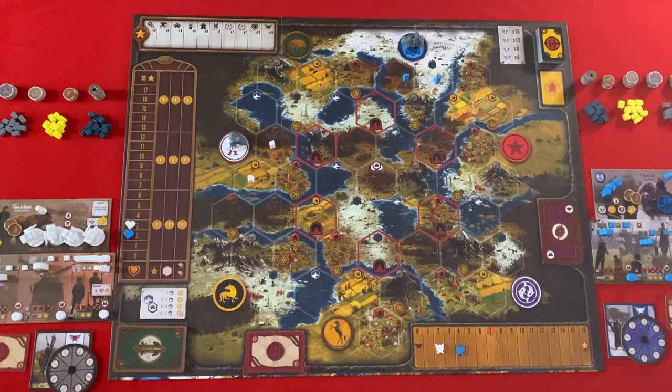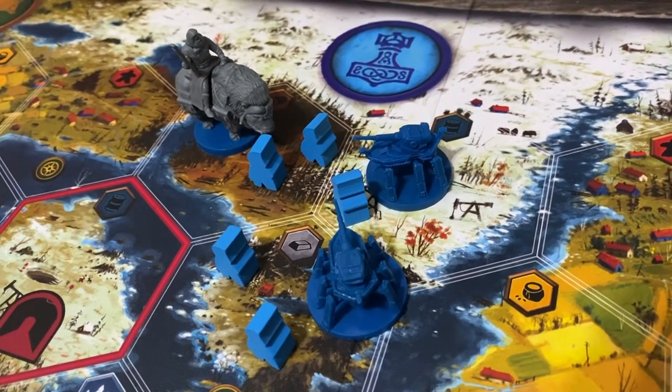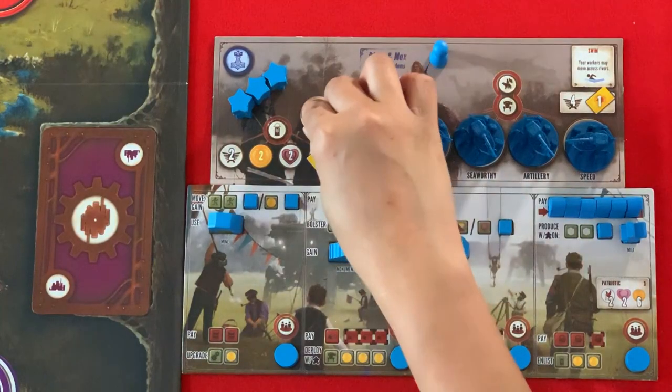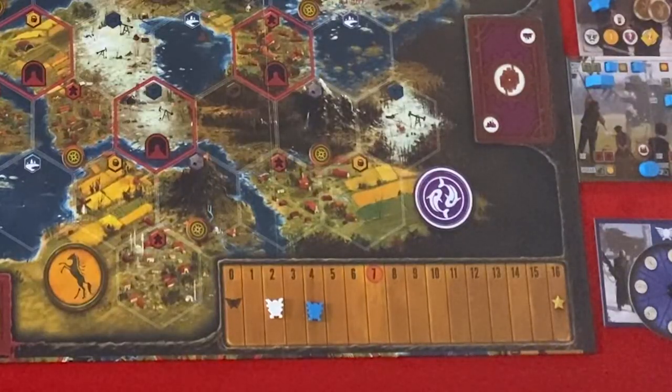I will be the starting player today and my faction is Nordic Kingdoms. My special ability is that my workers can move across rivers. I will be starting with six coins, two popularity, four power, and two objective cards.